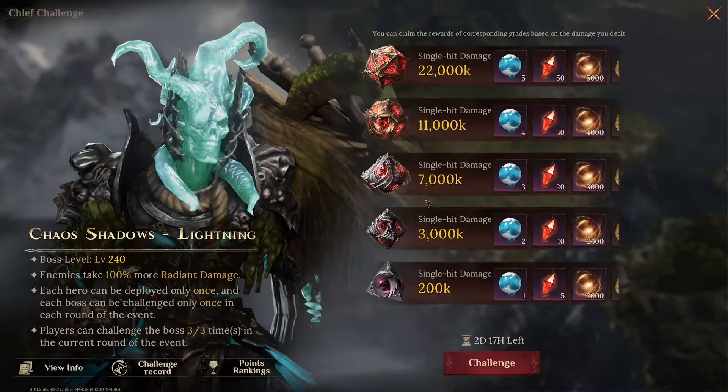Hello everyone, this is Gorax. In today's video we'll go over the Chaos Shadow Lightning boss and both spender and free-to-play friendly teams that can do over 22 million damage without using any mythic equipment.